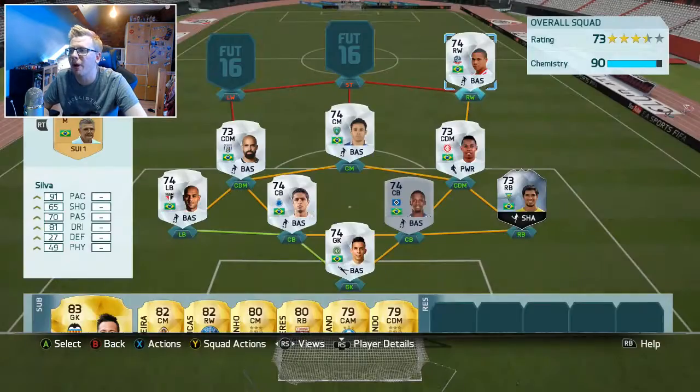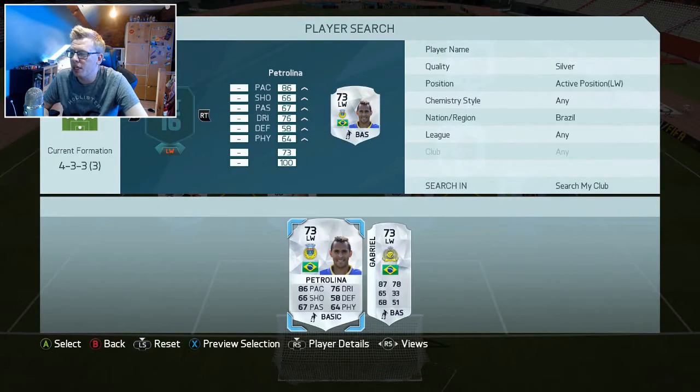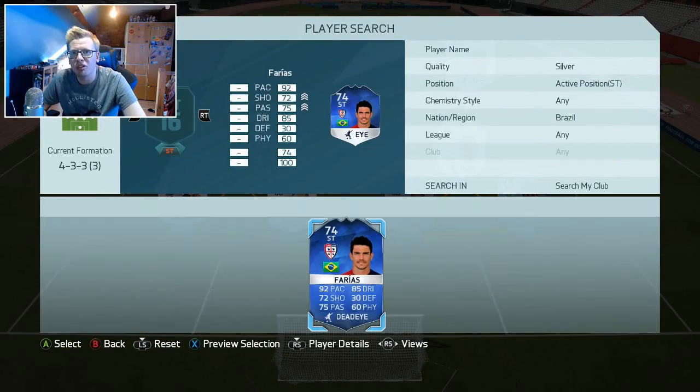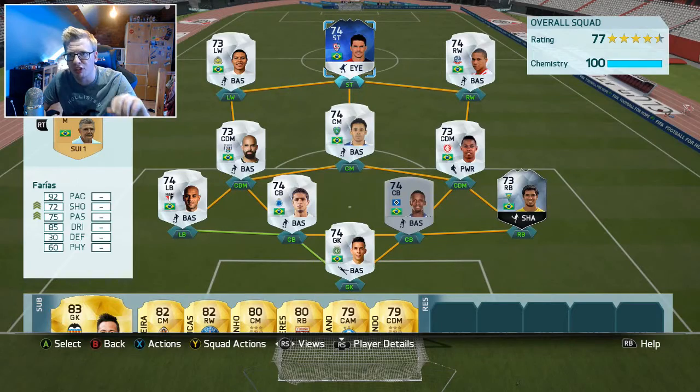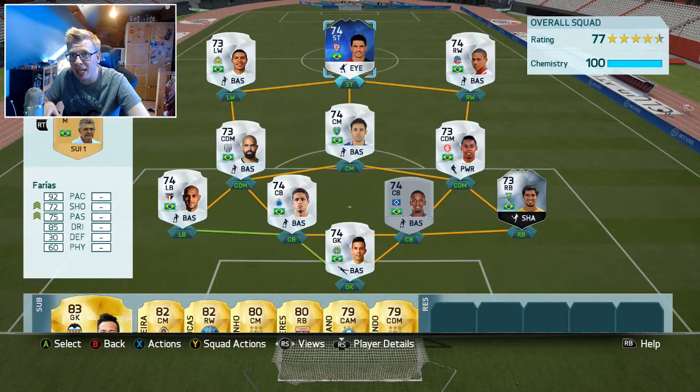On the right wing we have Wellington Silver — the second of the five-star skillers — a really fun player to use. On the left wing we used Gabriel rather than Petrolina, purely because he also has four-star skills and 87 pace. I thought he might be a weak link since 87 pace isn't rapid for a winger, but he played really well — five games, one goal. Then finishing off the team: the main man, Team of the Season Farias. Eight games, twelve goals and four assists — an absolute monster.